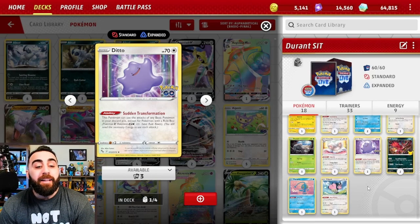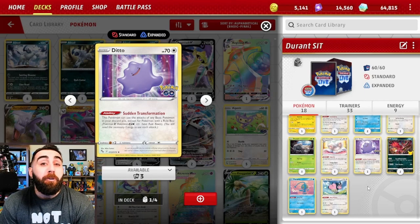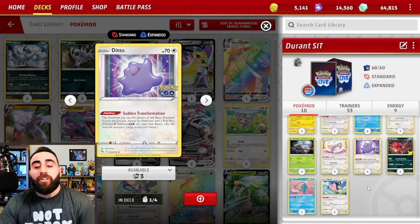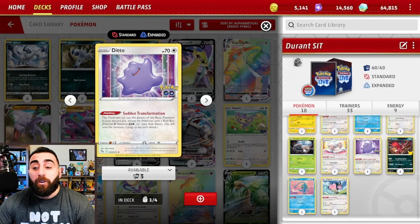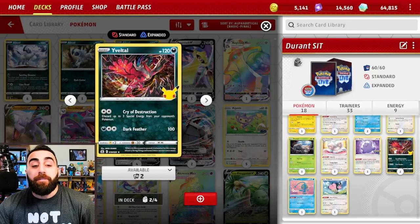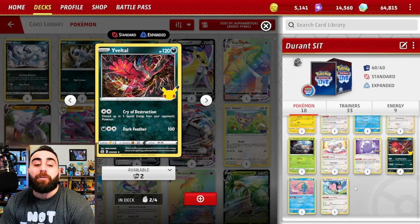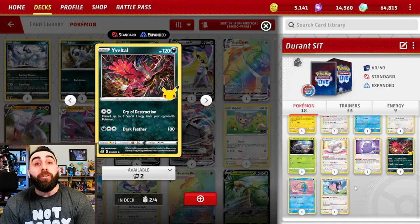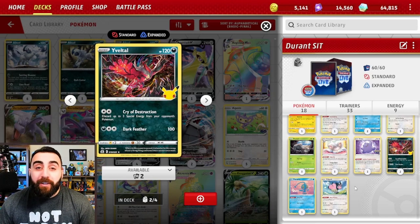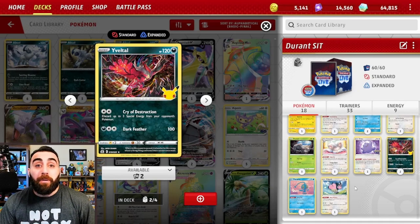We have Ditto with Sudden Transformation — this Pokémon can use the attacks of any basic Pokémon in your discard pile. We don't have any Rule Box Pokémon so it's fine. We have to have the necessary energy to use the attack, but we can have three Durants in the discard or our Yveltal in the discard and still use those attacks. Speaking of Yveltal — this is the Celebrations Yveltal. Cry of Destruction for two colorless energies: discard up to three special energies from your opponent's Pokémon.